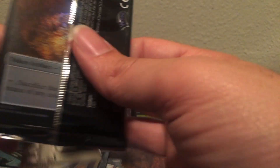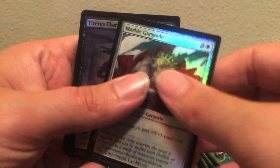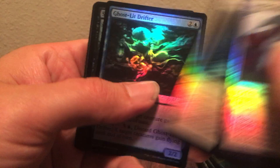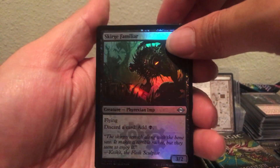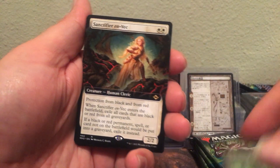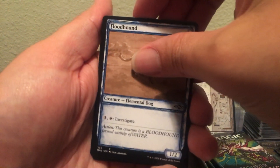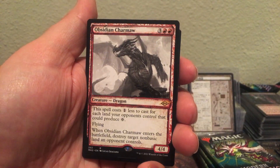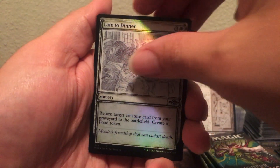They're saying you could just crack these boxes and make money, even at the $400 price range — I could see it. Fetches, Ragavan, Cabal Coffers. Still haven't got a Prismatic Ending uncommon — I mean, I guess you only get two. Centifier and Vick, Flood Hell, Obsidian Charmaw, Late Dinner — winner.